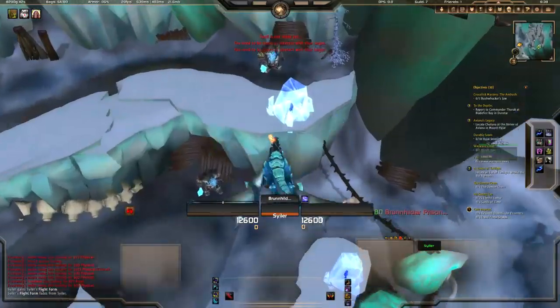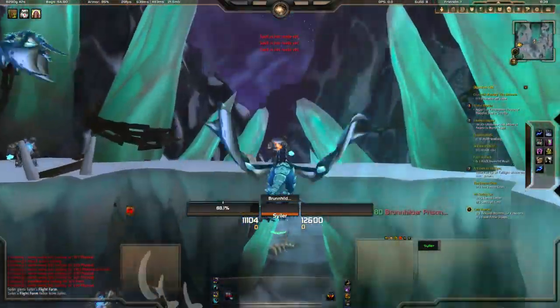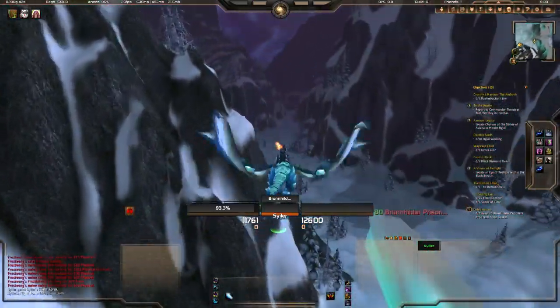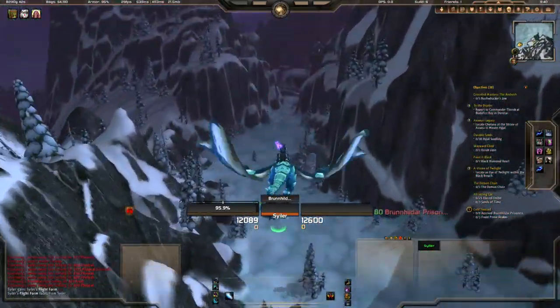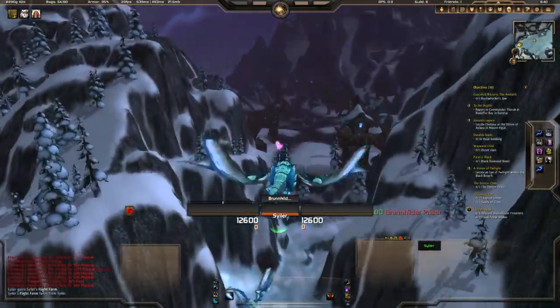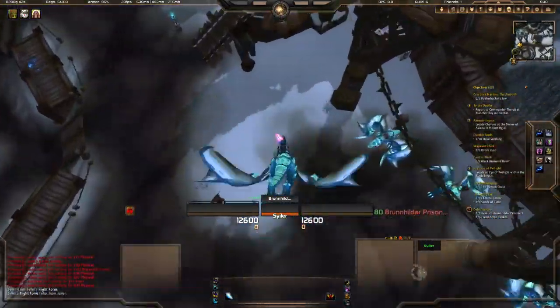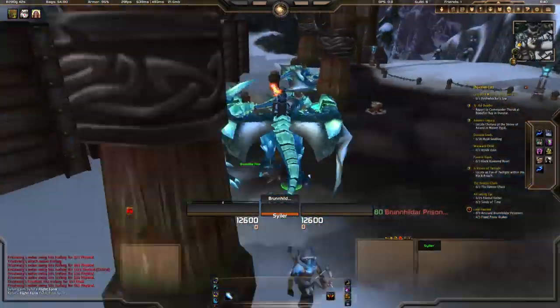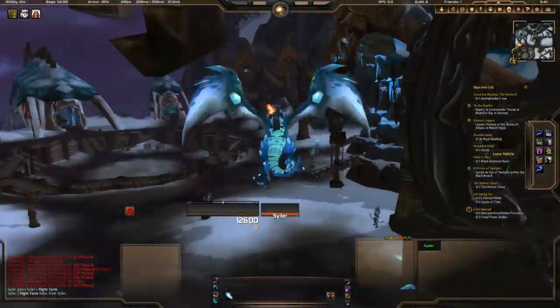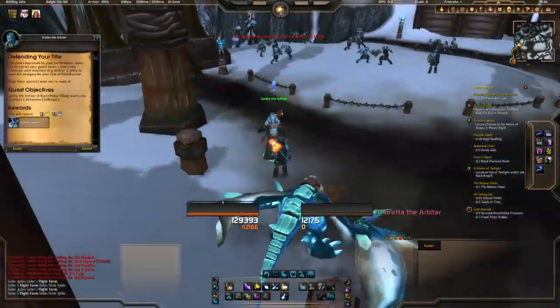This is the point where the quest bugged for me. Basically, you're meant to save the three prisoners and when you fly out of the village your mount should auto-fly. For some reason mine didn't, and I flew all the way back and nothing happened. I tried a few times and nothing was working — I think it was pretty bugged. Hopefully it doesn't bug out for you, but if it does, at this point you've already unlocked one daily.